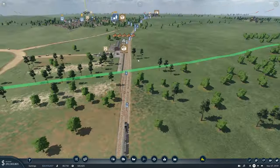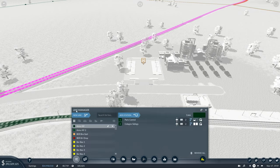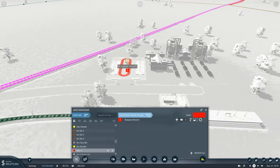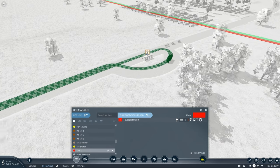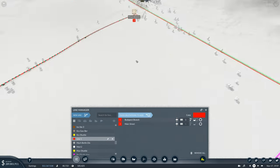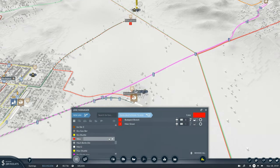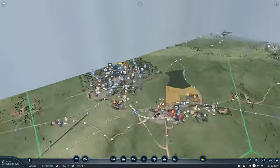That steel is now going to get delivered to this weapons factory, but has it got anywhere to go? There's nothing waiting and we need to fix that. So we'll grab a new line and that's going to pick up these tanks that are being made and deliver them to the battleground. We could use a train for this but it's not that far to go, so this could be 'wep to battle' and on that line we're going to need some trucks.